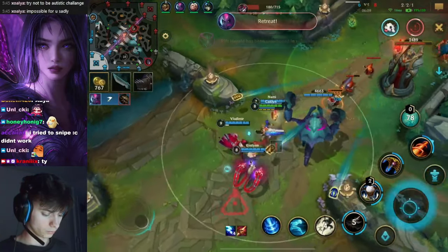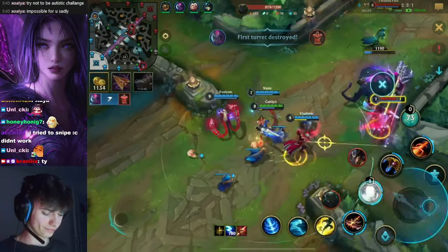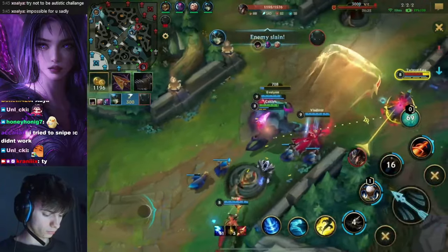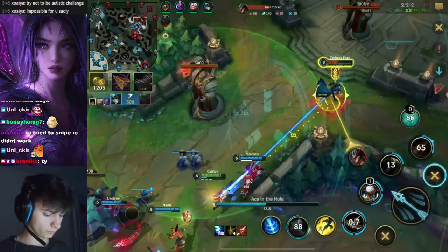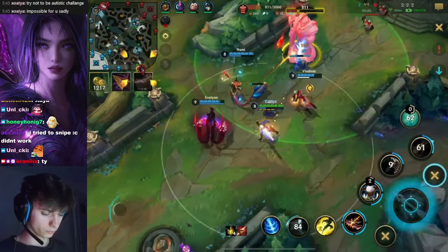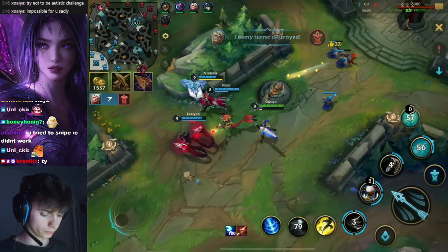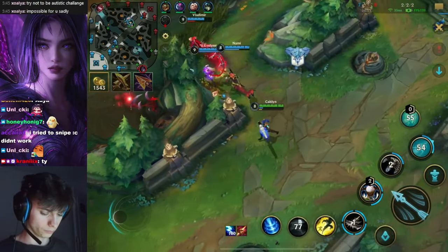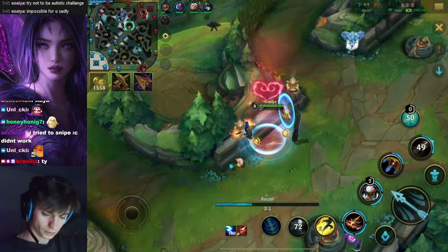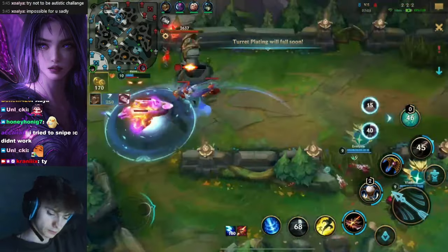Now we're going for a quick little rotation as they already committed time towards the dragon. Might as well get some plating gold here and then back off again. The Kai'Sa — the only issue is what is the Pyke doing? The only issue here is that the Kai'Sa is getting some free money on the bottom side of the map, which is something we really do not want to happen. However, we get a lot of shared gold here, so it's not the worst scenario. And we're coming back, but the issue is Kai'Sa got so much gold and we've fundamentally not punished her laning phase at all.